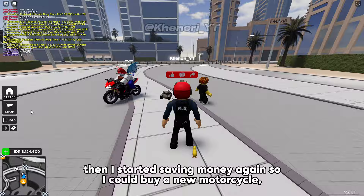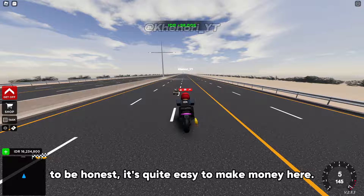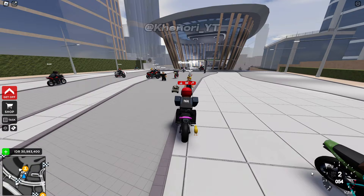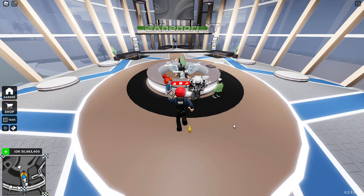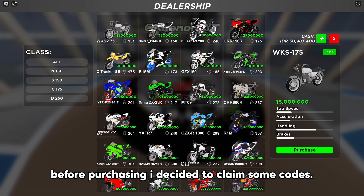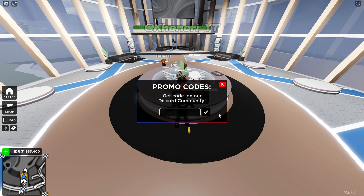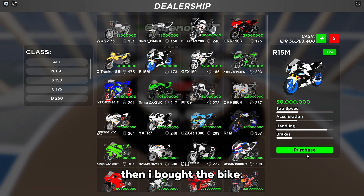Then I started saving money again so I could buy a new motorcycle. To be honest, it's quite easy to make money here. When I saved some money, I decided to go back to the shop and buy a new bike. Before purchasing, I decided to claim some codes. Then I bought the bike.